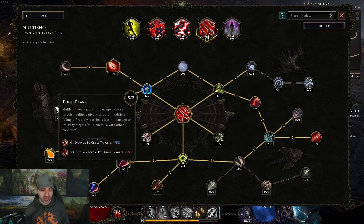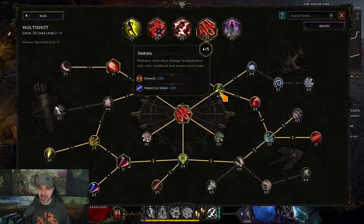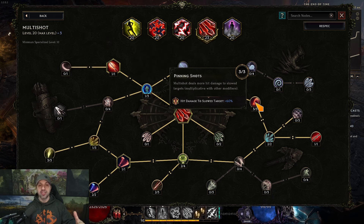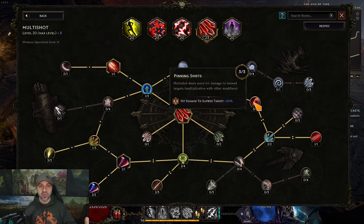On the other side of the skill tree is Point Blank — multi-shot does 75% multiplicative more damage to close targets. So you take Point Blank and Giant Slayer and they help cancel each other out. First go up and around to get Giant Slayer — it's going to give damage and projectile speed. Your enemy targets must be slowed because you do 60% more damage to slowed targets, so get slow chance on your idols, smoke bomb, or quiver.